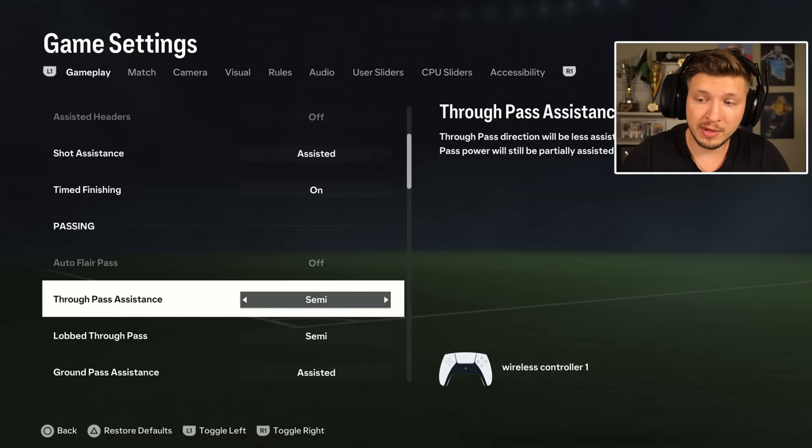For passing settings — through pass and low through pass, that is triangle pass and triangle L1 — the best one I think this year is semi. You can also try out manual; I think both are fine. There's only two options, there's no assisted, which I think is good. But the best one this year is semi on both.